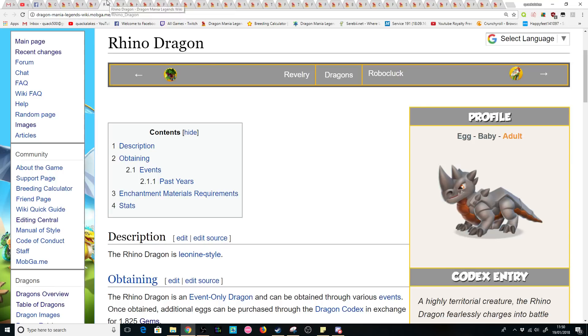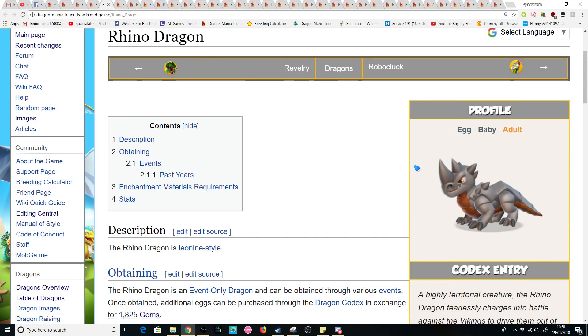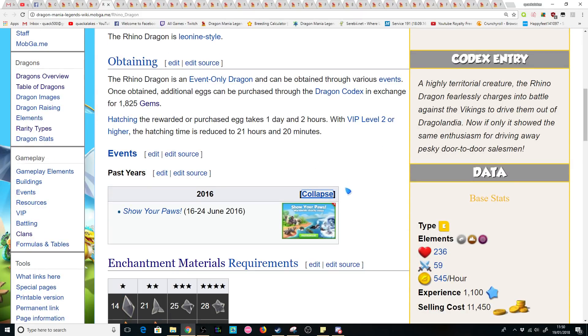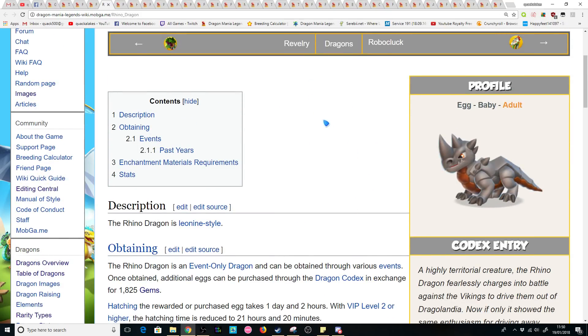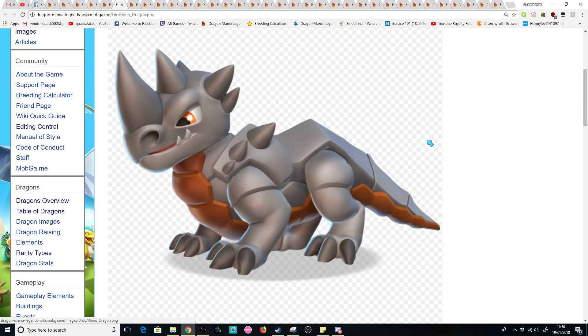Another Show Your Paws event dragon was the Rhino Dragon, which is the second dragon we have never seen available in-game. We've seen him in the game during the Show Your Paws event, but he's just never been available to obtain in any way. He does have a really cool design — he doesn't really look like a dragon, but he does look like a rhino, so he fits his name pretty well.